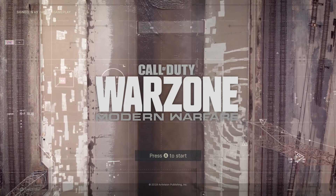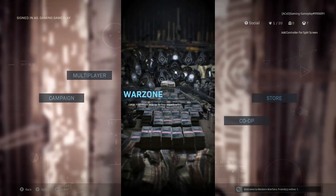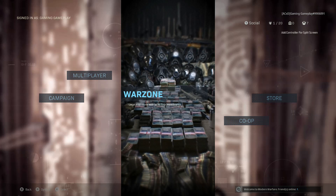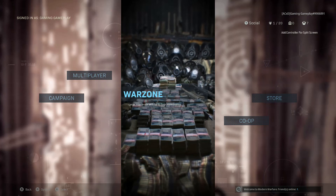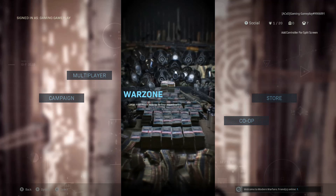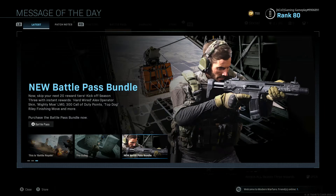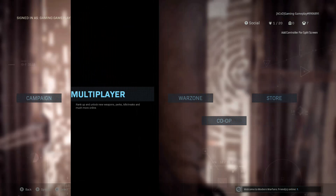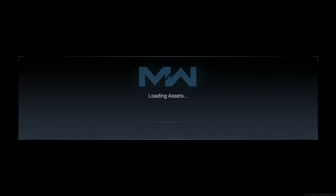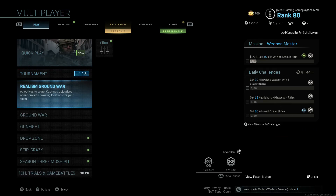All right, now we're back here. Press A and wait. There we go — another way to fix the problem. It's kind of similar to the first one but that one wasn't working. Let's press A here — I don't want to go to Warzone, let's go to multiplayer because most of you guys go here. See, it's working fine.